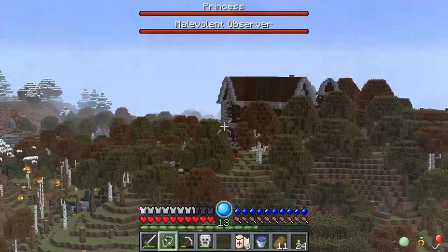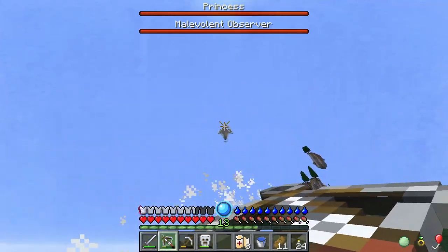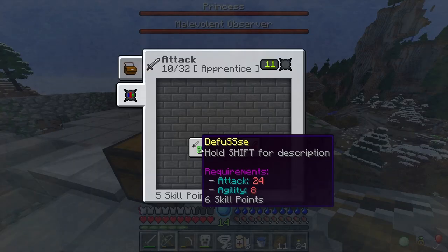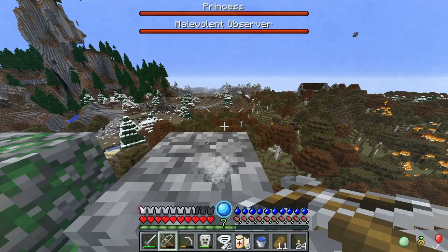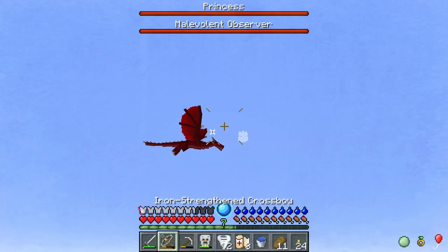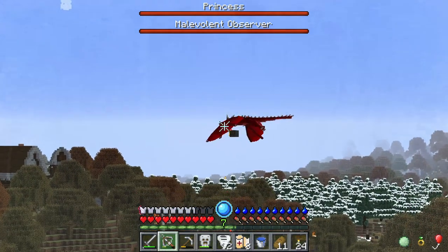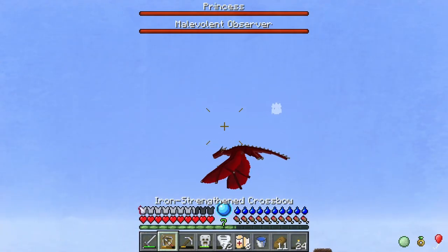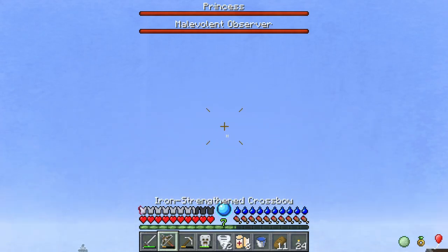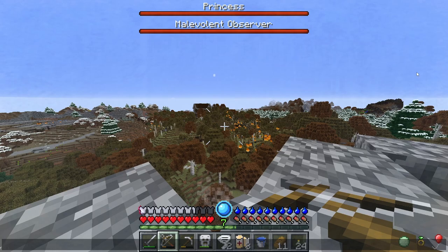That fire is getting closer and closer. We have an issue — if the fire gets too close... thankfully it missed. Crisis averted. I just realized I have 14 experience. I should put those into attack so I can start using diamond weaponry. That would be very nice. It's flying again — all right, game on! And I missed my first shot. It's firing at the village. It's getting close — wow, it's destroying this place. I can hear the dragon wings going. That was right there.